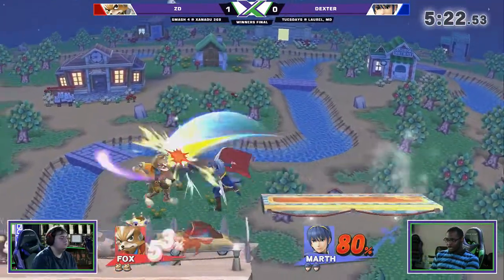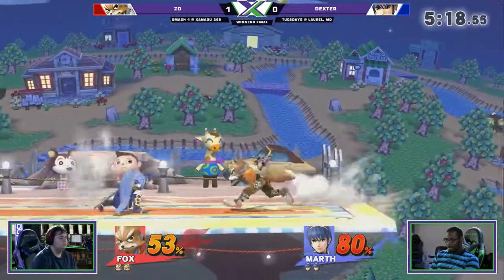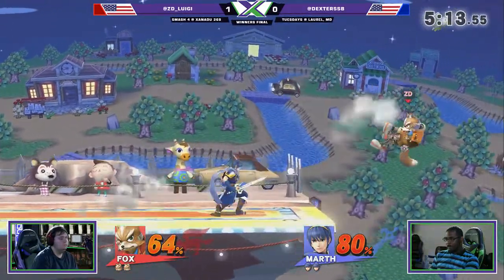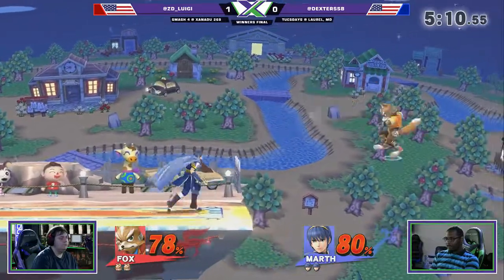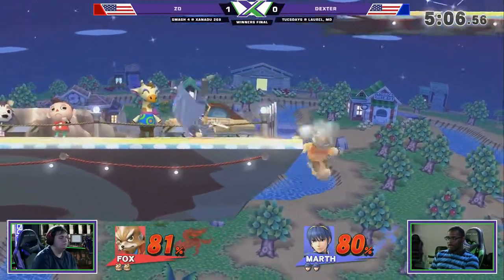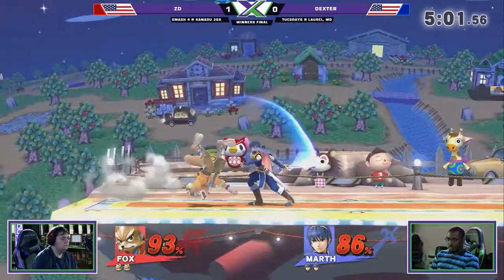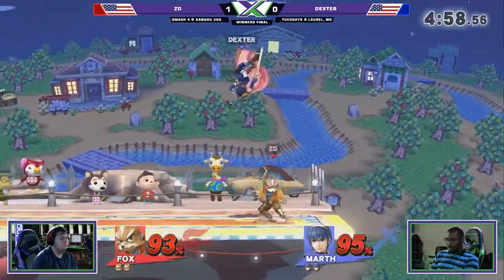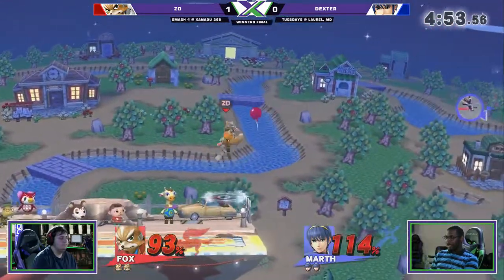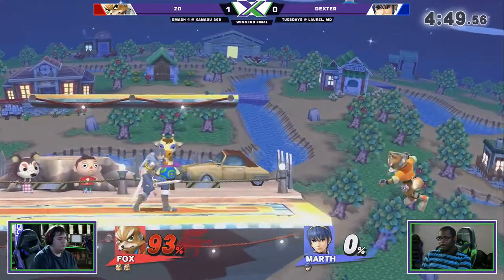Yeah, I think we were talking about that a couple weeks ago at the grind. I was actually talking with him just a few minutes ago and he was saying that because Nair is essentially just straight up his favorite move ever, and the way he uses it — because most Foxes combo vertically — if he Nair chains across stage, he can combo laterally instead, which is very uncommon for Fox, but it makes Fox really good on Smashville. With that platform coming to aid, it definitely helps that a lot more.